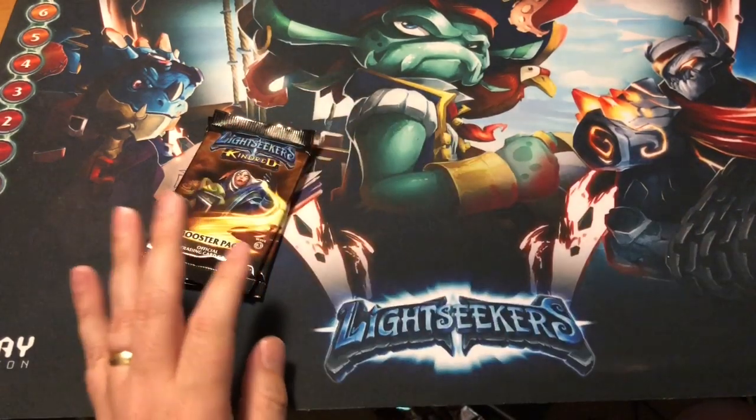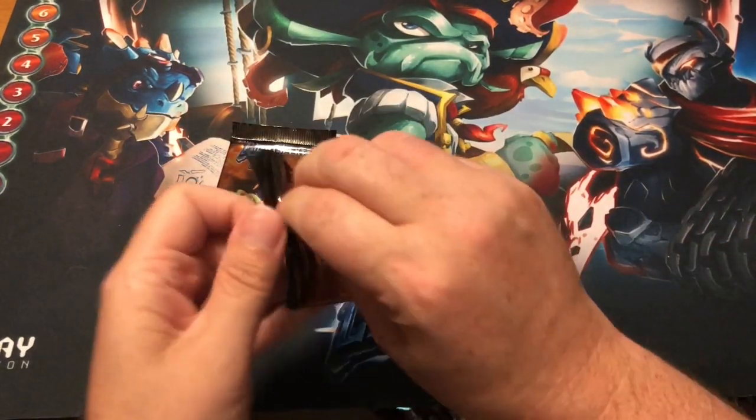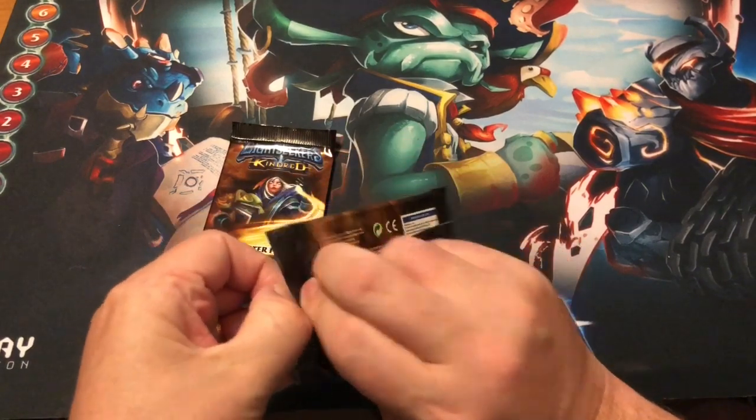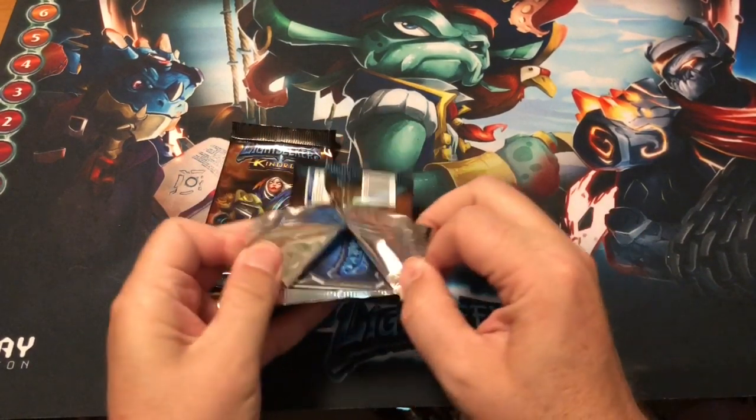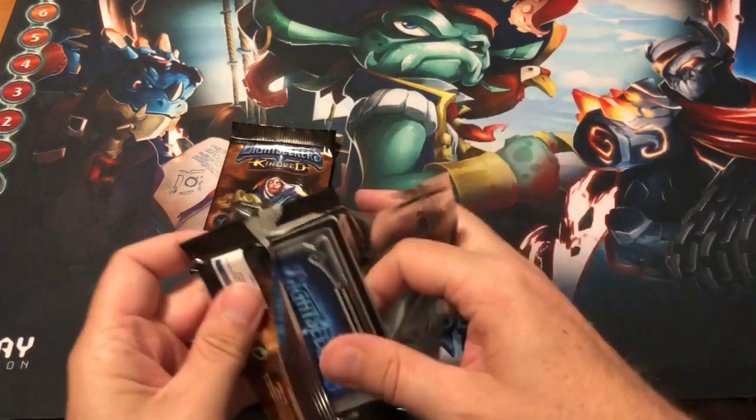Between a foil Obaminek and a foil Halvar — pretty good, pretty good, pretty good! Not to mention the double Ruptures in the pack earlier.